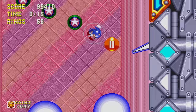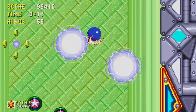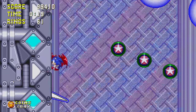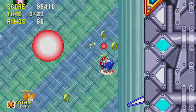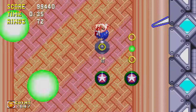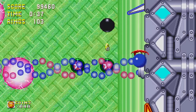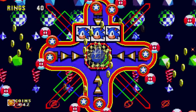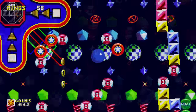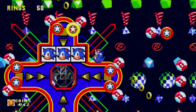In the Glowing Sphere bonus stage, your goal is to reach the top by using these gravity-defying spheres. You can obtain various items by touching the small glowing spheres. Try reaching them before they disappear, and watch out for the rising laser below you! The Slot Machine bonus stage might look familiar — essentially, it's a combination of Casino Night Zone from Sonic 2 and the special stages from Sonic 1.